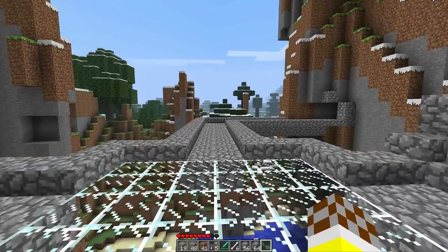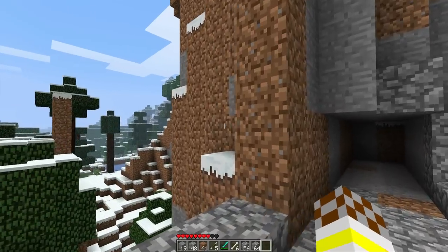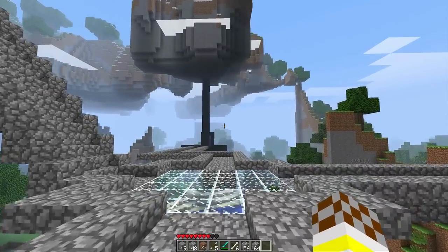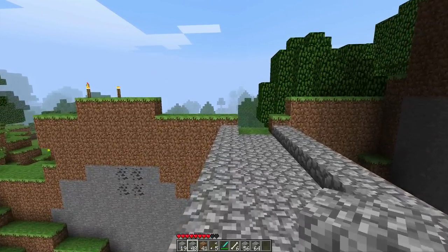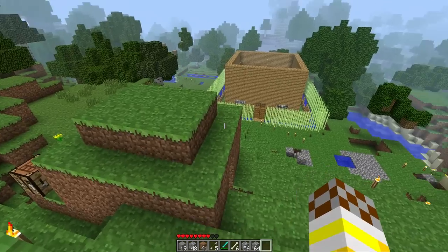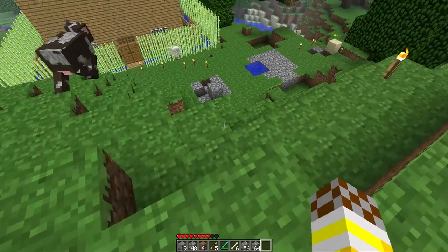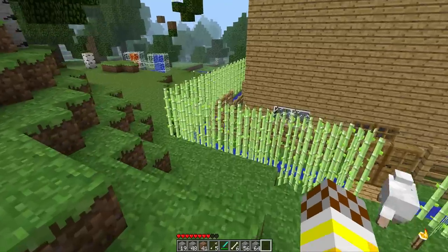I've used quite a lot of cobble recently on the mushroom mine. They're also saying the biomes are going to be a bit better in 1.8 — for example, there's going to be big sand biomes, big snow biomes. In my opinion, this world almost already has some of those updates.